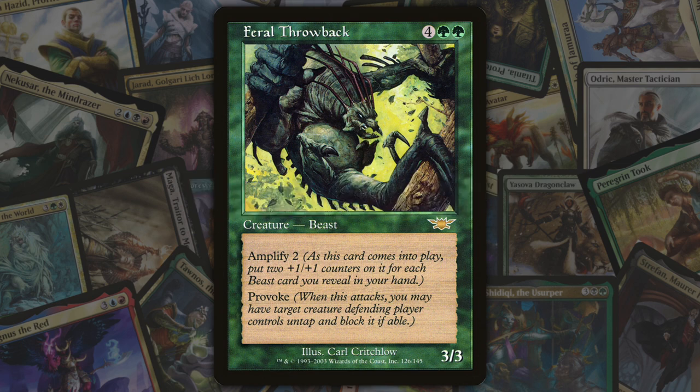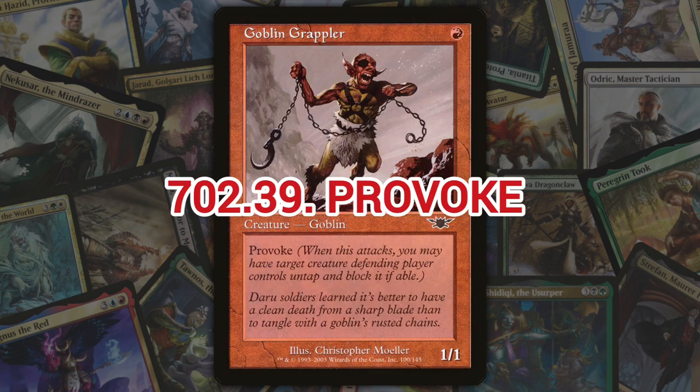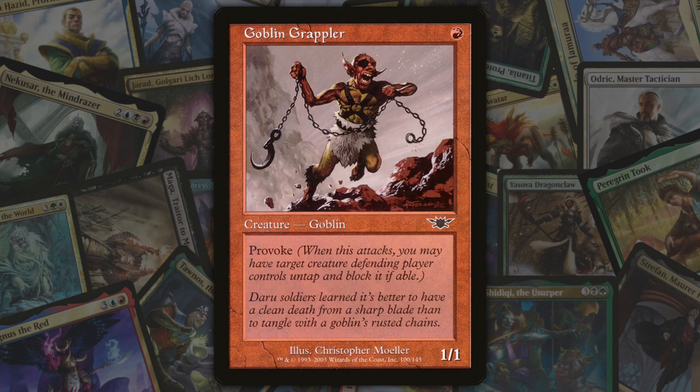Next we've got amplify, introduced in and restricted to Legions. Amplify is a keyword ability on creatures that allows a player to reveal creature cards in their hand that share a creature type with the creature. The creature enters the battlefield with a number of +1/+1 counters for each card revealed that way. Some creatures with amplify have additional abilities tied to the number of +1/+1 counters on them.